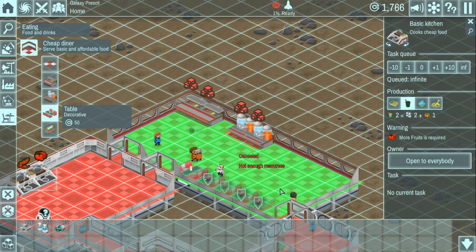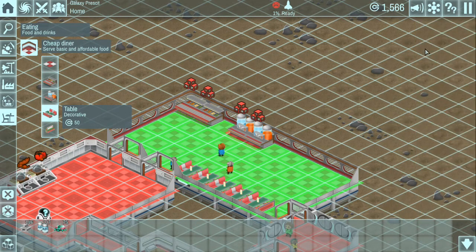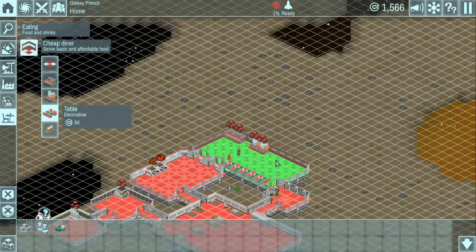We can go ahead and put in some tables here, but again this is just decorative stuff - hey, it looks nice right? I don't even know if they sit down at these things. Yeah, we're running out of money now building all this decorative stuff. So we know we need more fruits and we need more seeds. We need to go out and start exploring planets to see if we can start getting some of the stuff we need.